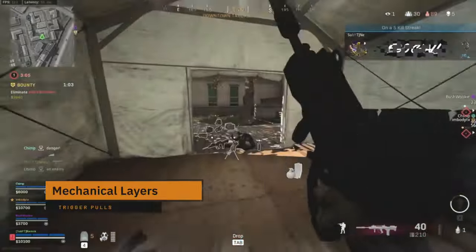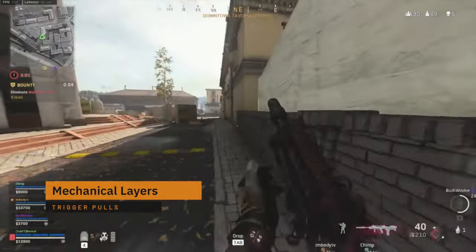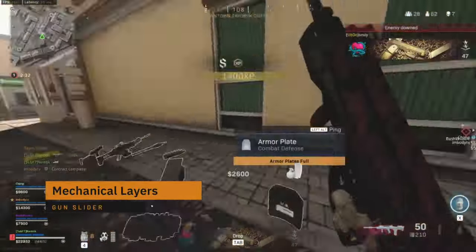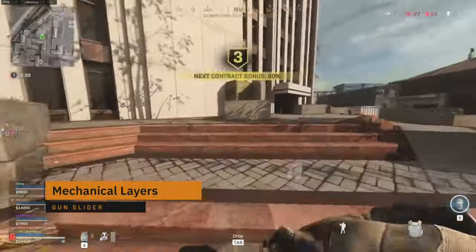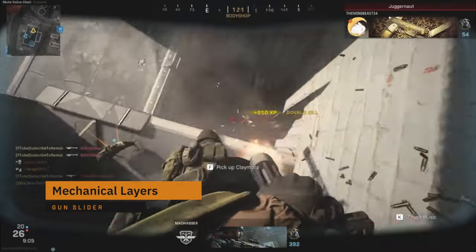Let's start with the mechanical layers. Trigger pulls are fantastic little elements to have inside your gun designs. When a gun is fired, a round is usually cycled through the weapon via a slider. Capturing the slider going back and forth is a super important element to have within your gun designs.